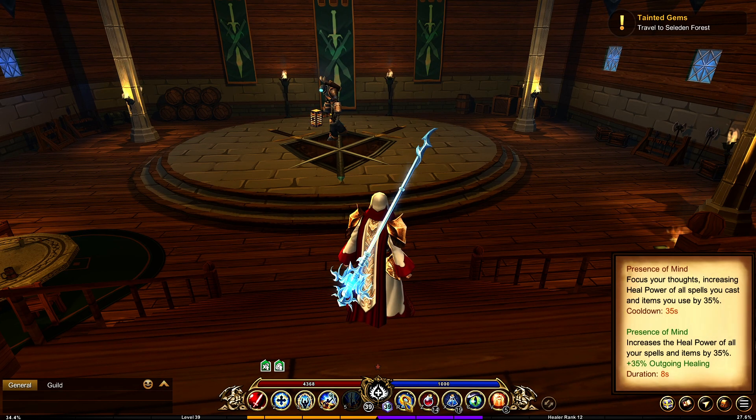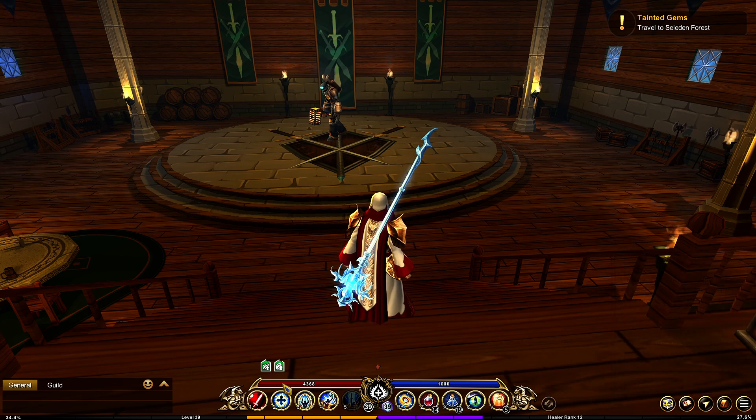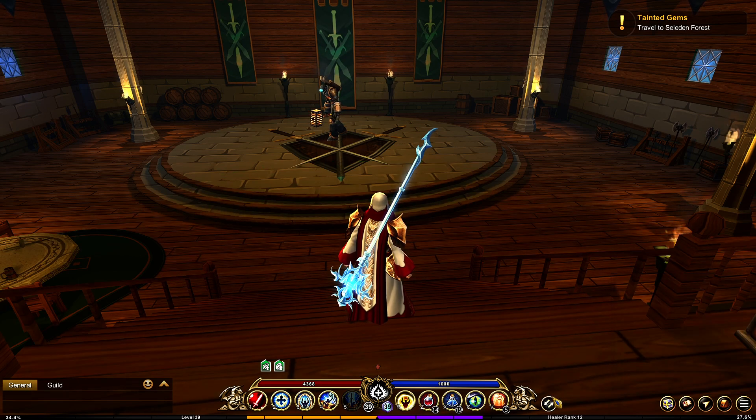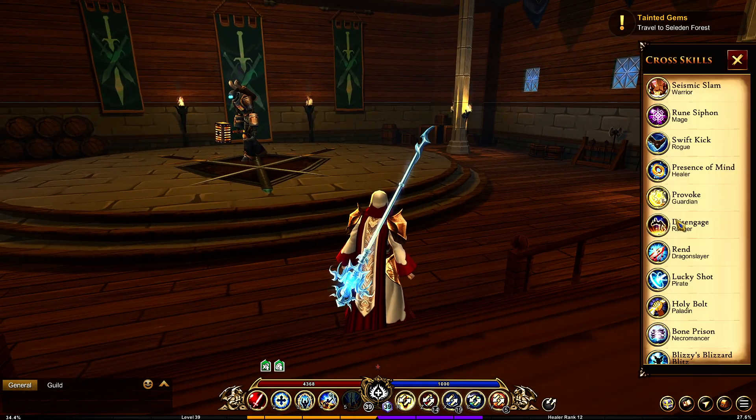I didn't even go over the cross skill. Presence of Mind — focus your thoughts increasing healing power of all spells you cast and items you use by 35%. So it just makes you do 35% more healing, which is pretty good to cast before your healing spells when people are starting to get low on health. But I like to use a different cross skill on my healer, and that is Wildshot from Berserker. Draw from your inner strength to grant haste to 5 nearby allies — haste increases attack speed, cast speed, cooldown reduction, things like that. You could, if you don't have issues keeping people alive, run Shout. And I honestly run this more than I run Presence of Mind.